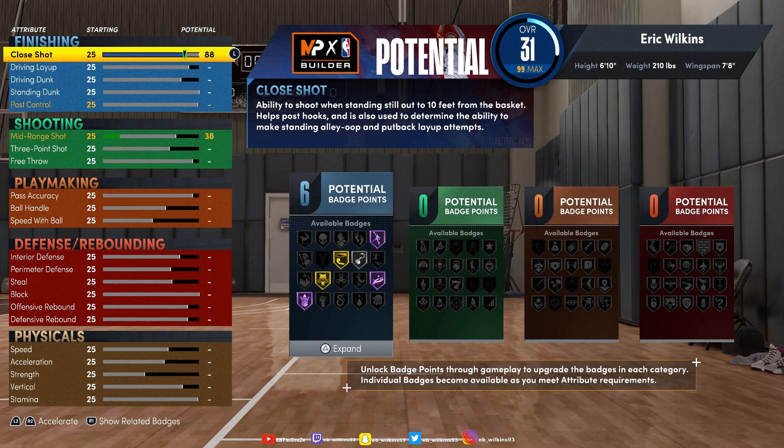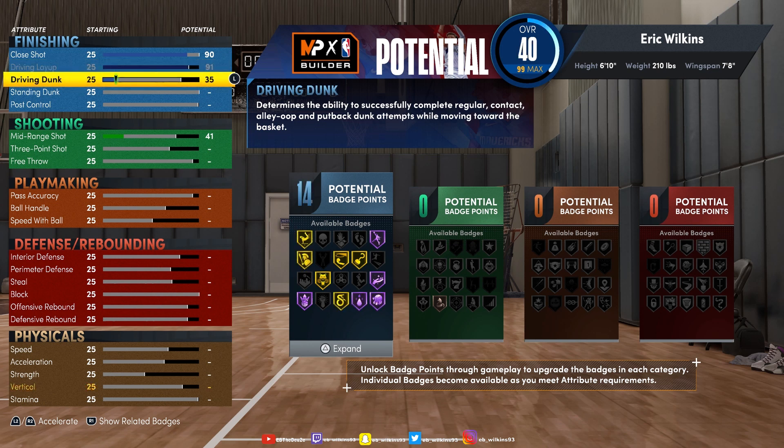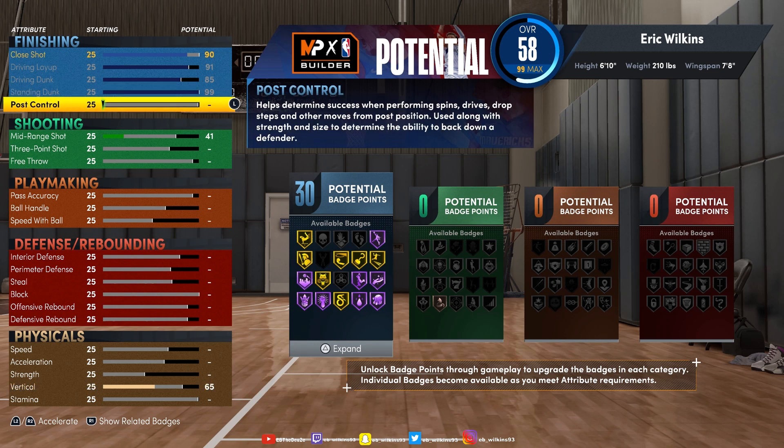Let me pull up my attributes. For close shot we're gonna go 90 — we need that for being in the paint. We're gonna max out layups and definitely max out driving dunks. It really needs to be higher than this but sadly you can't get anything higher than 85, but that's all good.